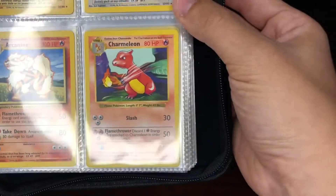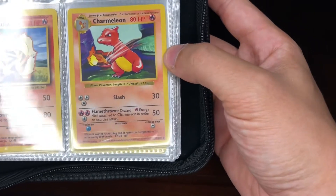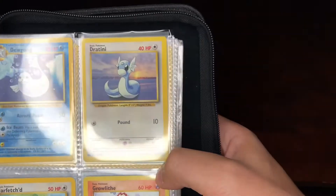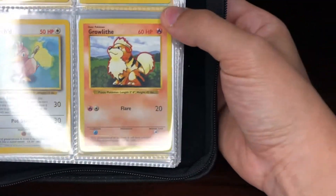There's the Arcanine right there, and there's one of my many Shadowless — but this one's a Shadowless Charmeleon. Then we have Dugong, Dratini, Farfetch'd and Growlithe.